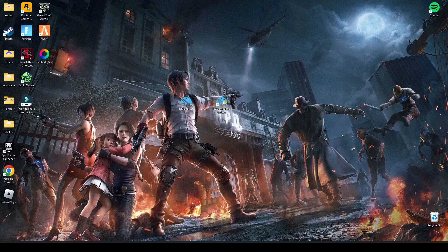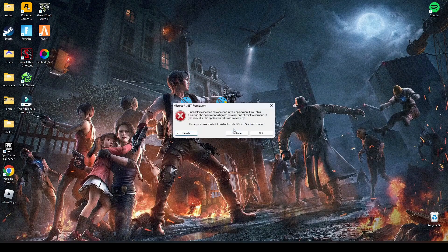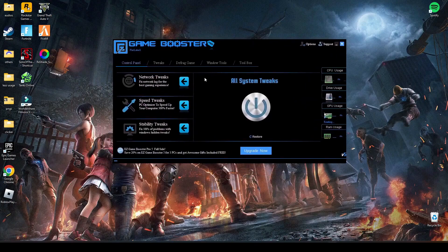Here's the launch file — open this. Press continue here. Now this is the interface you see, and to optimize your PC you have to click this big button here: All System Tweaks.